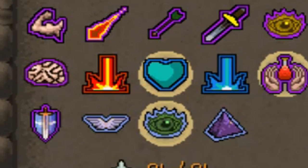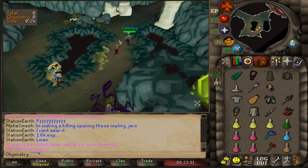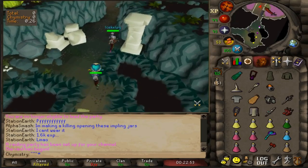Set up your quick prayers to be on redemption and your best range prayer. Put your crossbow on long ranged unless you have the armadillo crossbow or twisted bow — those can be used on rapid instead.